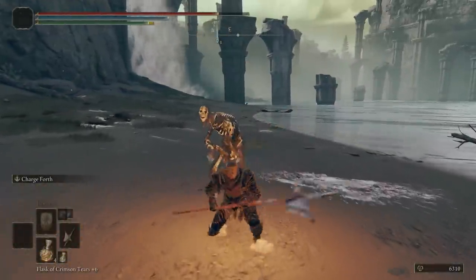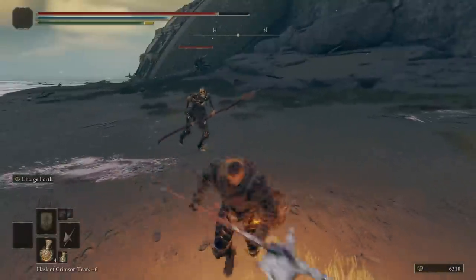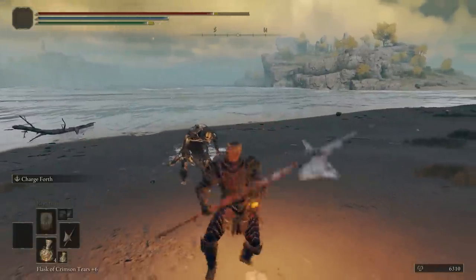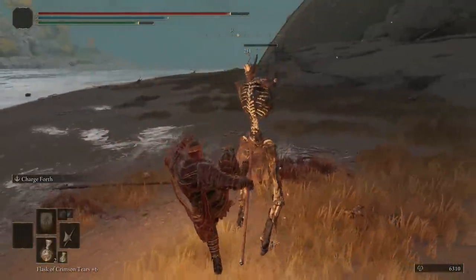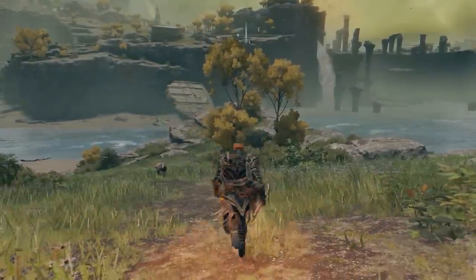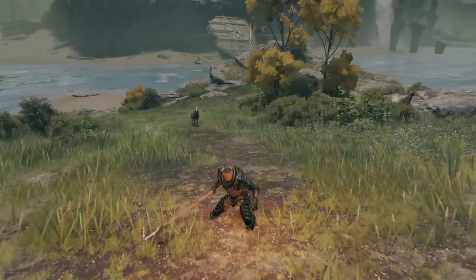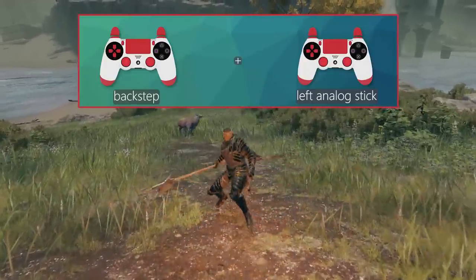When I first started trying to perform the reverse backstep I could tell I was doing something wrong. When I looked at how top players did it, their character just snaps around with no delay. When I did it, I was fully turning my body around before backstepping, which is just not right. With this incorrect method, I would often spin around and try to backstep but it turned into a backwards roll instead because there wasn't enough time for the inputs.